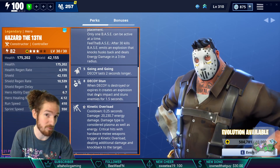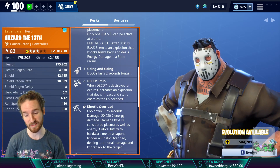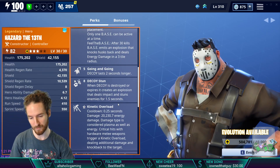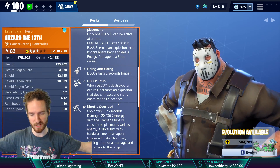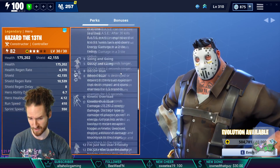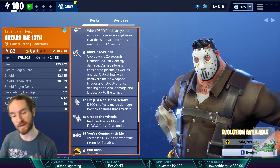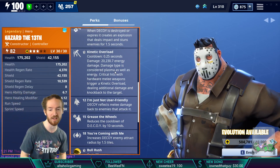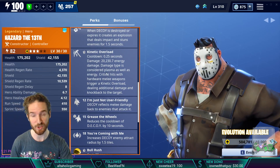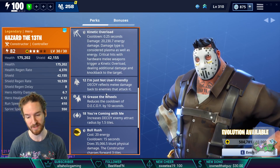The in-game description states: places upgraded decoys that damage enemies in addition to pulling them off of walls. He gets Going and Going: decoy lasts 2% longer — so about 2 extra seconds. When the decoy is destroyed or expires, it creates an explosion that deals impact and stuns enemies for 1.5 seconds. Kinetic Overload is standard for all constructors: if you're using a hardware item and critically hit with it, you cause an additional energy blast that knocks back and does extra damage. At level 12, the decoy reflects damage back to enemies that attack it.